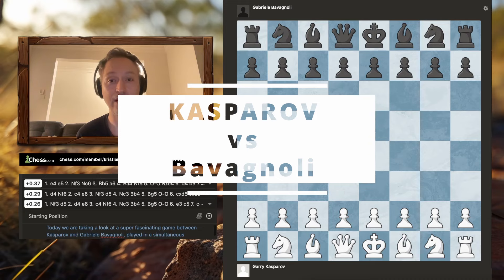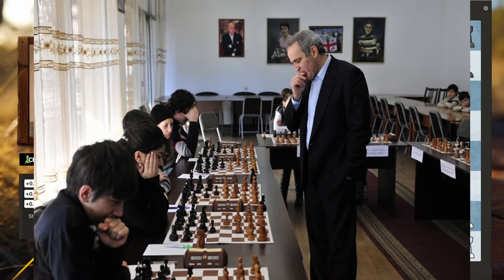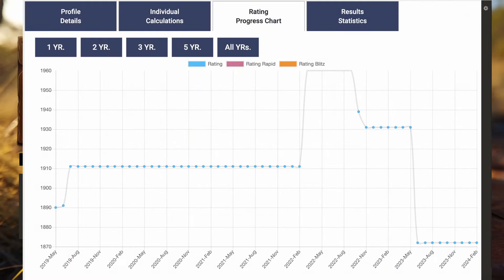Today we're taking a look at a really fascinating game that Garry Kasparov played in a simultaneous exhibition back in 1991. His opponent was Gabriel Bavagnoli, who has a peak FIDE rating of about 1950.